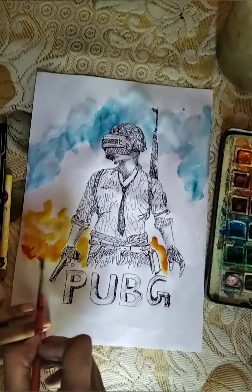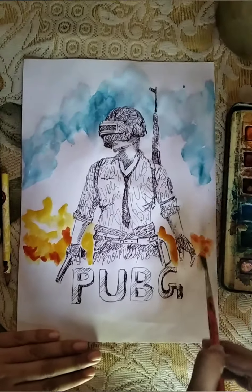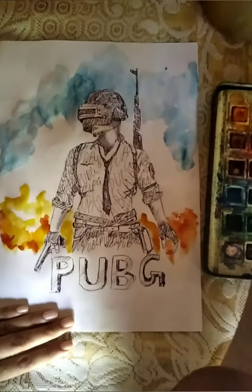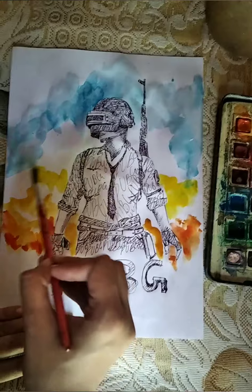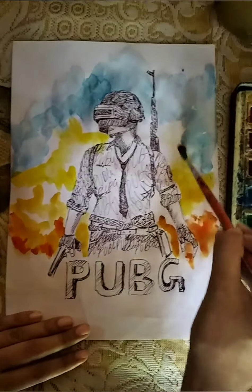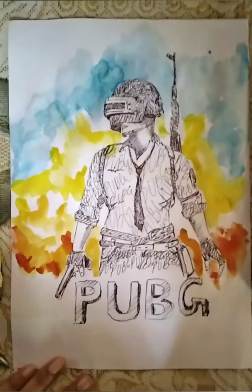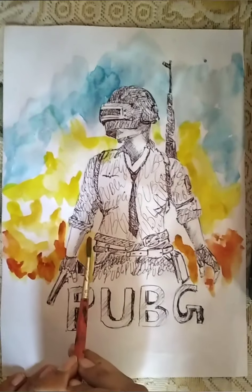Mix with a little bit of cadmium. You can also use burnt sienna if you want to give much more depth. Beneath it is darker than in the upper area. We will use cadmium yellow. You can see it looks like a bomb blast, or you can see fire. Here I can give a little bit more depth accordingly.